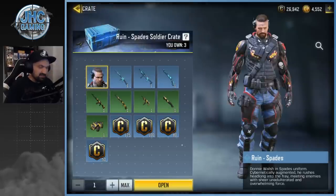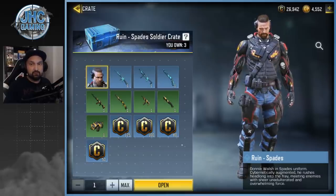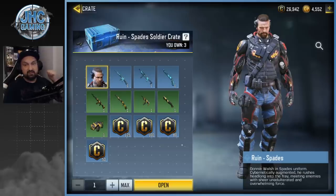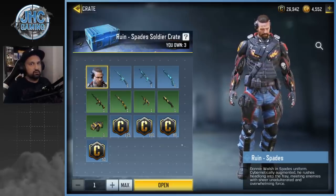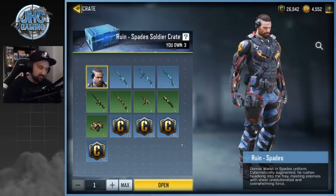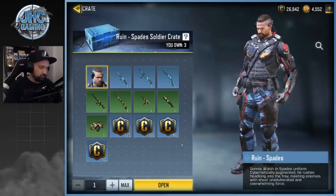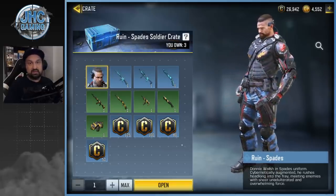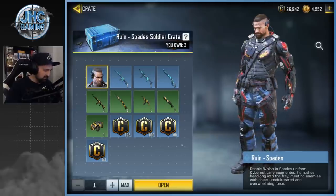Now the rune spades is on the battle pass, and that one probably is the daily crate you can buy every day for like 40 card points or something. I never got lucky with these — I didn't get the police guy, the Archangel Prophet, and now this season the rune spades. You guys can rate it in the comments compared to the police or the Archangel Prophet — maybe the best of the three. The police guy is very cool, but this one is pretty badass.